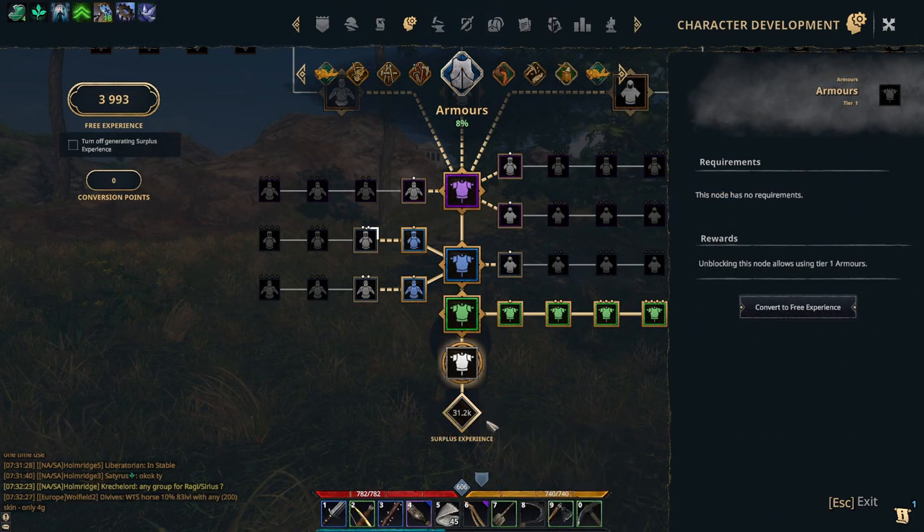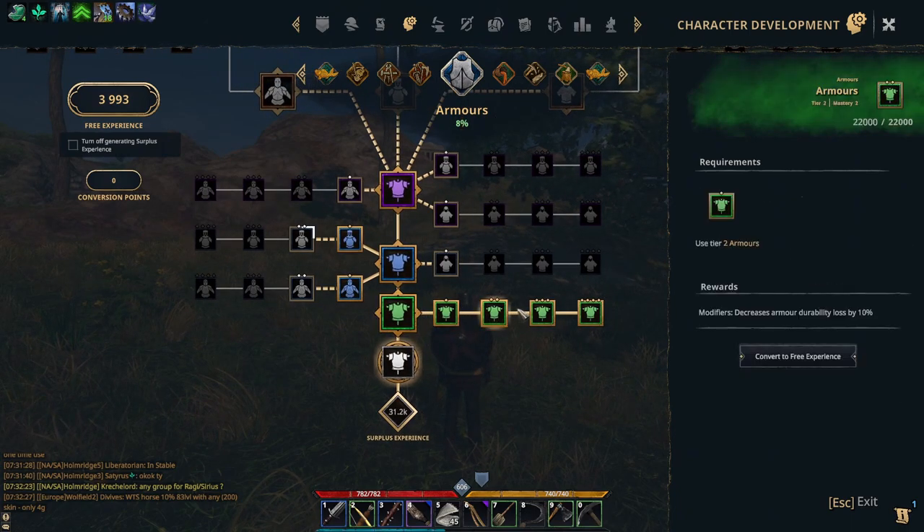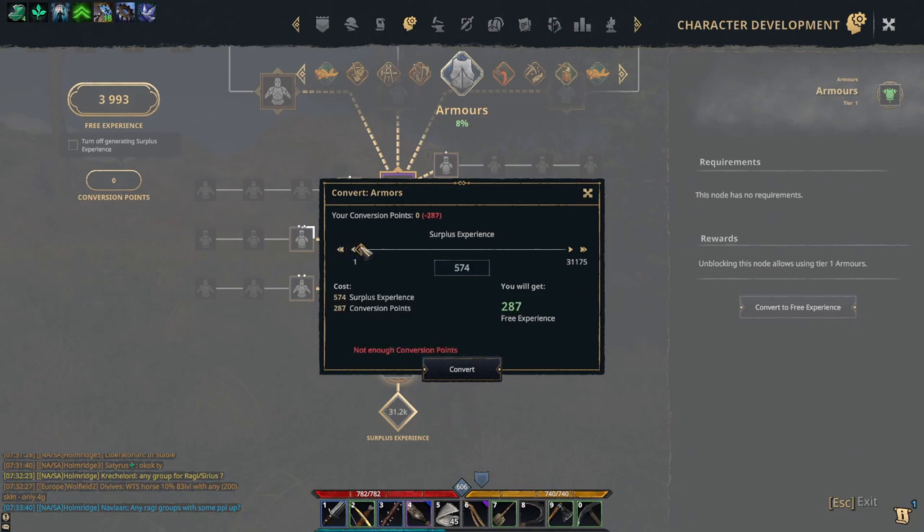And lastly, there is surplus experience. Surplus experience is earned by completing tasks on a fully unlocked line of your node tree. The conversion from surplus to free experience is 2 to 1, however, you will need a conversion card to complete the transaction. We will go over this process in a later video.